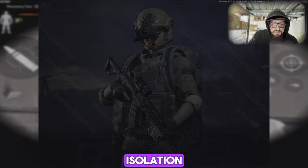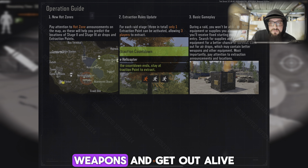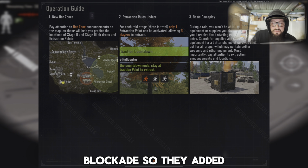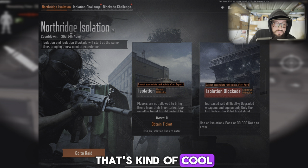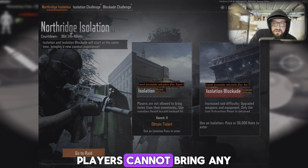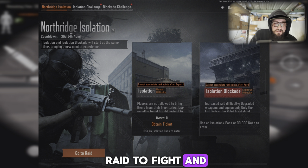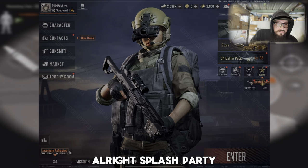It looks like they're bringing back Northridge Isolation, but the difficulty has been ramped up and players will need to scavenge for even better weapons and get out alive. In Isolation Blockade — two modes will start at the same time, players cannot bring any of their own gear into either mode, and must use supplies found in the raid to fight and extract. W.